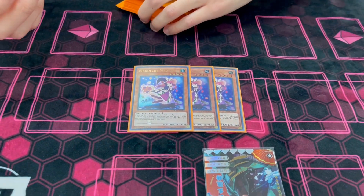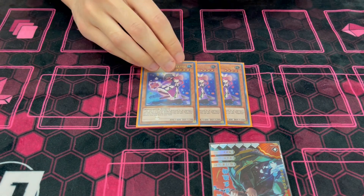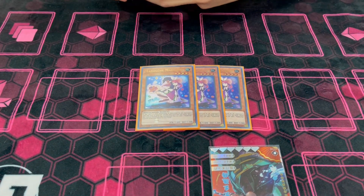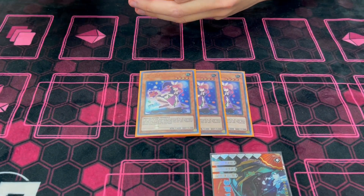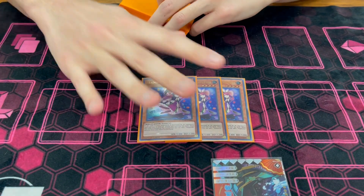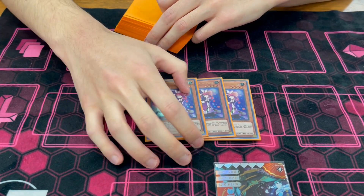So it's Magellan. Magellan, when it's normal summoned or flip summoned, adds a Madolche. It's really good because it's a level 4 and the deck doesn't have great normal summons. This is a build with the Vernisilfs, and they're special summon cards from your grave, so your normal summon isn't that important. It's good to have a dedicated normal summon that keeps your cards flowing and puts advantage on the field.